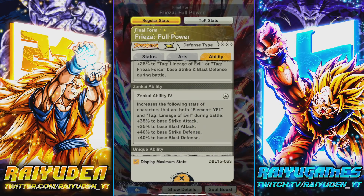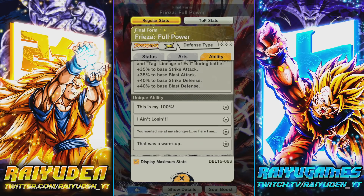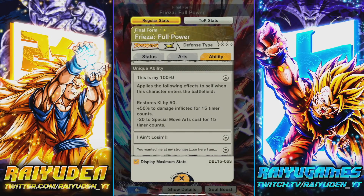His zenkai ability is Yellow LoE. Not gonna lie, I was hoping it would be Yellow Powerful Opponent just to give it a little bit of longevity, because all the LoE characters — 99.9% of them — pretty much fit on the Powerful Opponent tag anyway, so that would have been pretty damn nice.